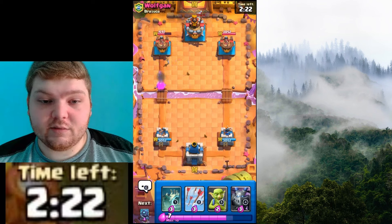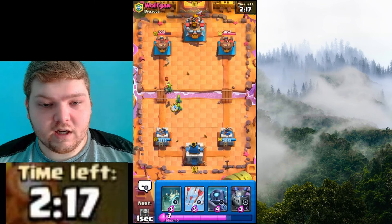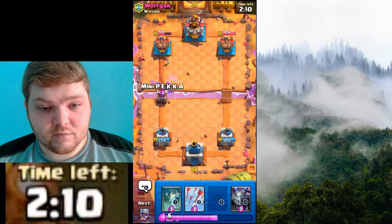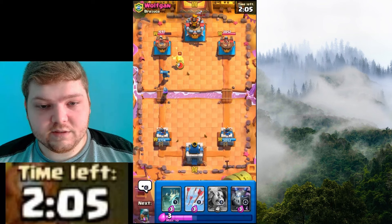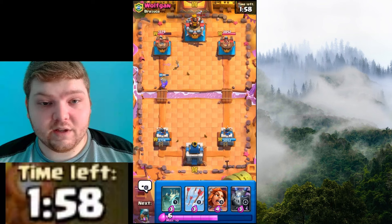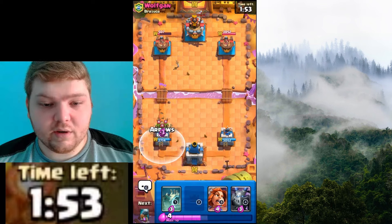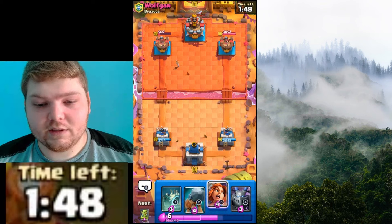Let's do Goblins so we have a positive elixir trade. We forced some Ewiz out of him — that's good. Let's play a little aggressive. This person has to counter something against the Musketeer, has to counter with something. We're going to do Arrows. I was ready for it to be down there.